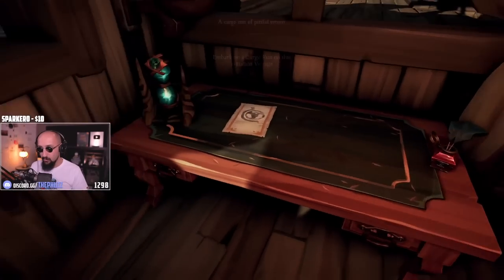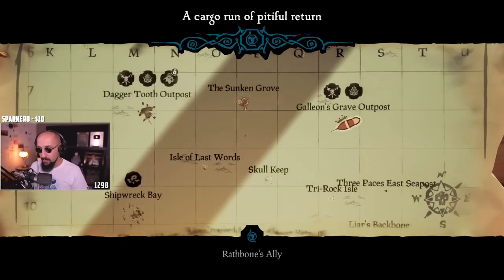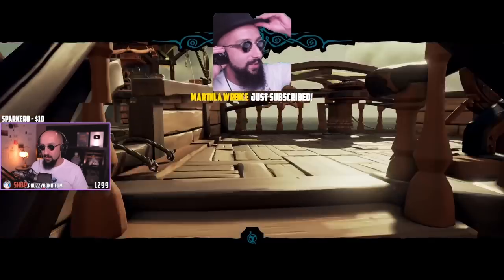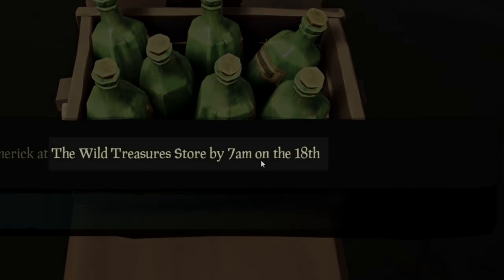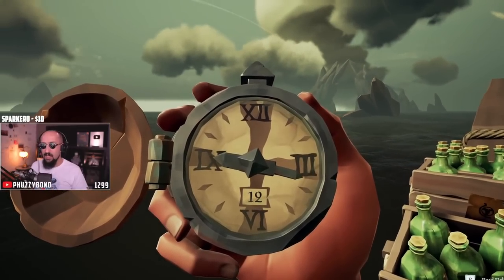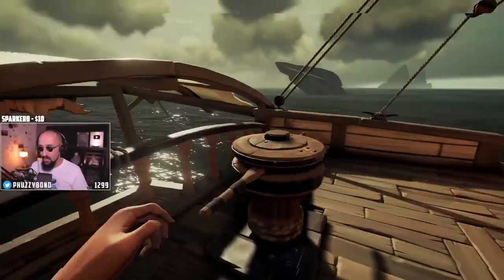We are going to vote for another one. Where is it going to send me? Three paces east — Outpost. Three paces east is right here. We're going to go southeast, but we'll also check where this next one wants to go: the Wild Treasure Store. It says 7am on the 18th. A day in Sea of Thieves is around 24 minutes, so there's plenty of time.